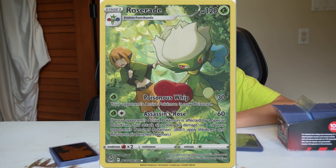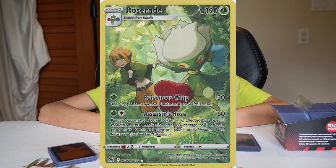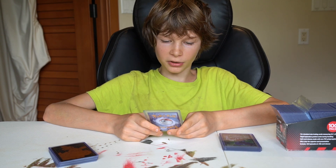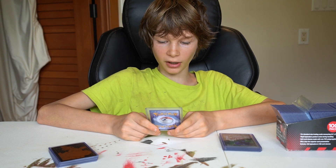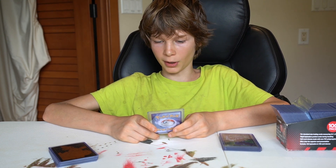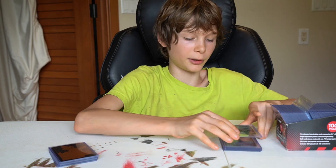This one has some pretty cool artwork — they're like running through a forest, like trying to escape some kind of Pokemon. It's one grass energy for Poisonous Whip: 30 damage, your opponent's active Pokemon is now poisoned. And one grass energy and one colorless energy for Assassin's Rose: 60 damage — if your opponent's active Pokemon is affected by a special condition, this attack also does 60 damage to one of your opponent's benched Pokemon. So you'd use Poisonous Whip and then Assassin's Rose — a pretty good combo.